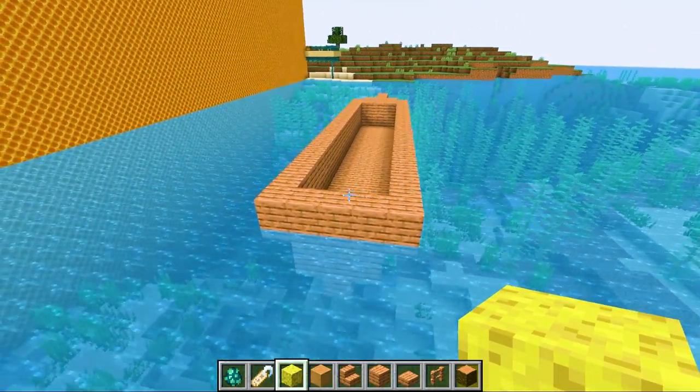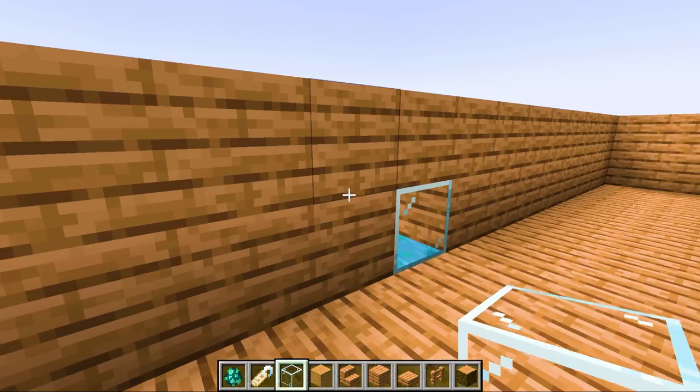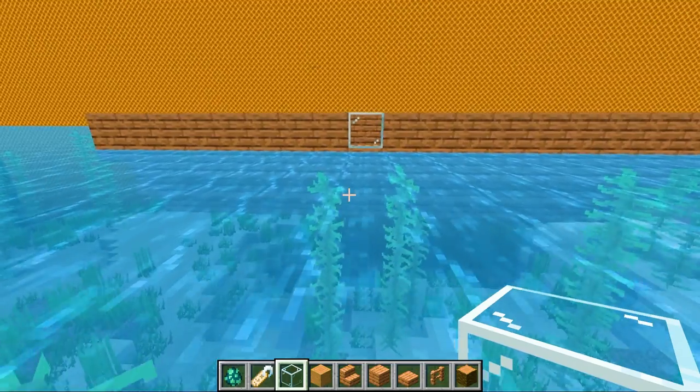That looks weird, right? Like boats just don't look like this. Maybe we have glass — so something kind of like this. Oh, it should be one lower. What did I do? That kind of works.